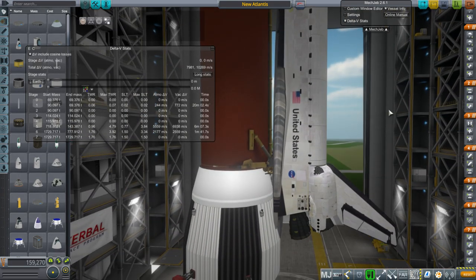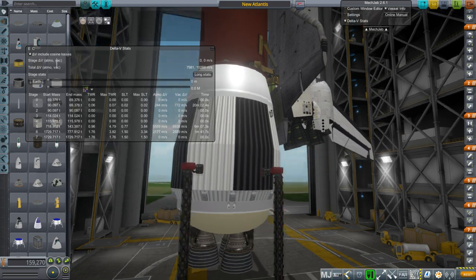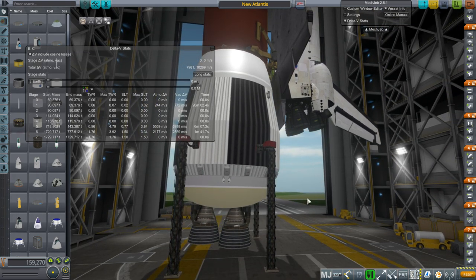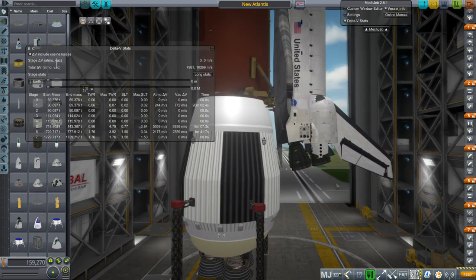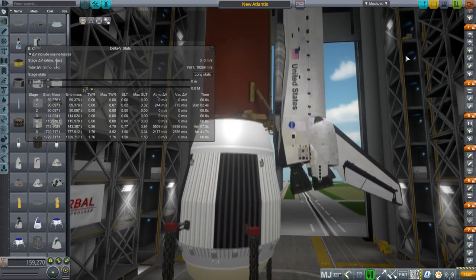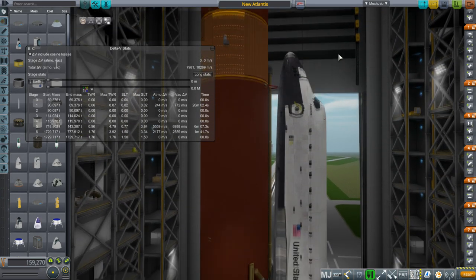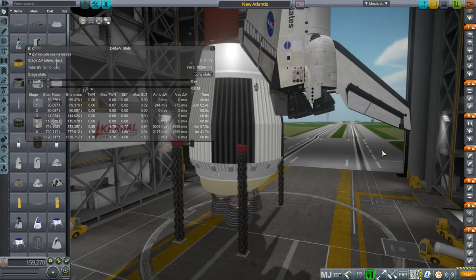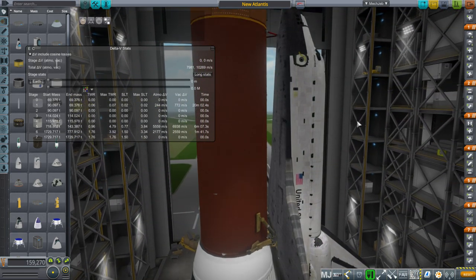The issue is the throttle-down during max Q. Normally not only do the shuttle engines throttle down, but the SRBs have a thrust curve that mitigates dynamic pressure at that point. They were trying to figure out how to do that with the F1 engines — the only viable option was to shut one down, but then you don't know if you can restart it since they had never been restarted in flight. They did think about restarting it in flight, which is interesting. We don't have to worry about that in Kerbal Space Program since the dynamic pressure isn't as critical.